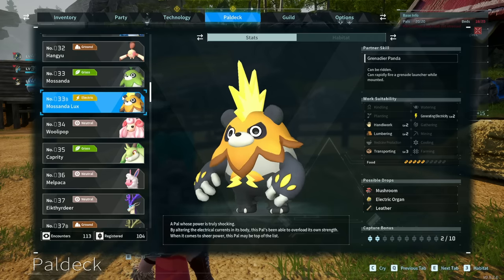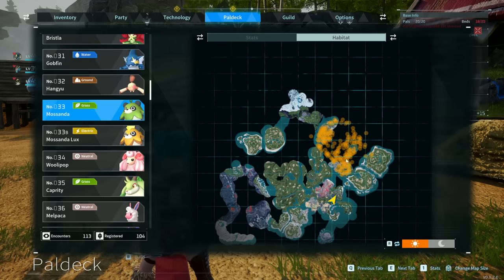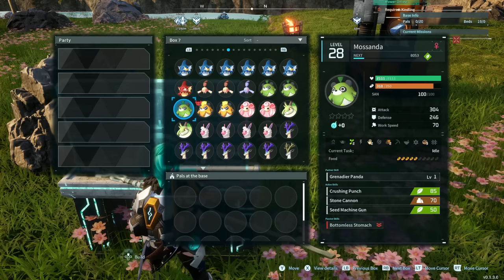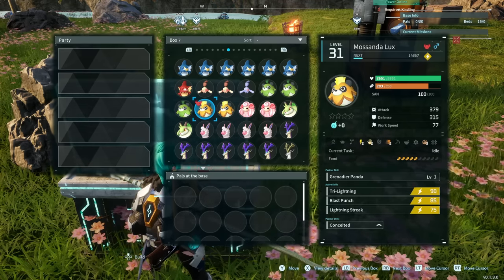For a Luxe version of a Musander, you're going to have to breed a Musander with a Grisbolt. Grisbolts only really spawn on the first Sanctuary towards the south, and the Musander spawns in the north. Musander Luxe has Lightning Damage instead of Grass — you lose the planting ability, but you gain 2 Lightning, which means Power Generate is better.